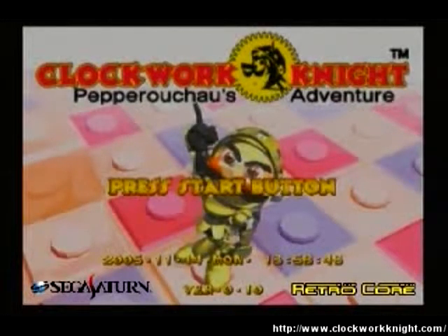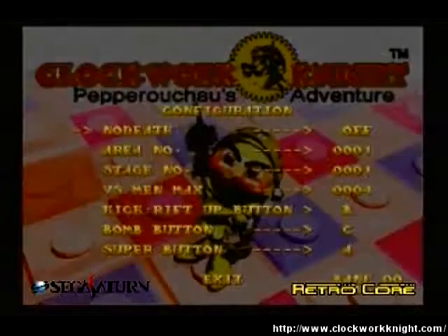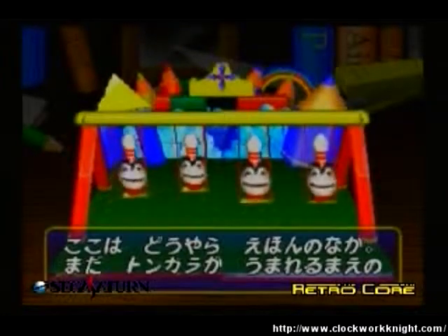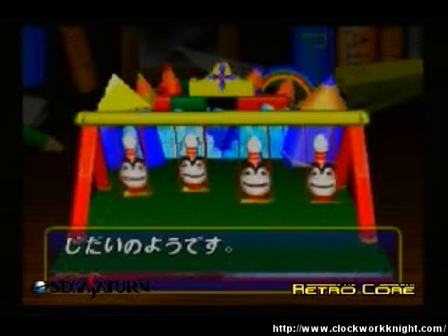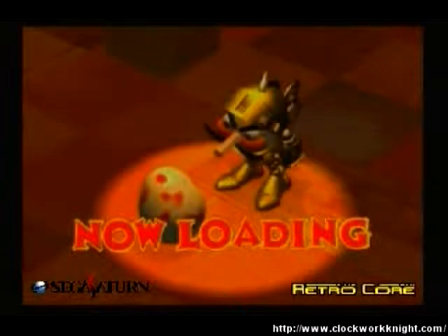So whatever happened to the third Clockwork Knight game? Well, in Japan there were three releases of Clockwork Knight: Clockwork Knight 1, Clockwork Knight 2, and Clockwork Knight Special Edition, which is basically Clockwork Knight 1 and 2 on one disc and came in a special pack with a calendar. But this Clockwork Knight game, which looks more like a Bomberman clone, never did see the light of day.